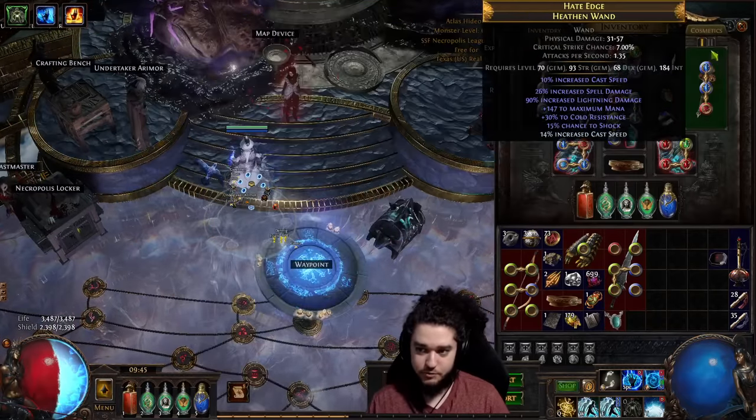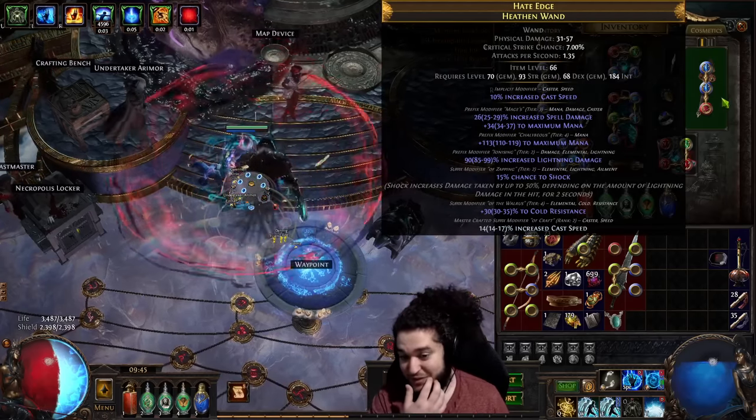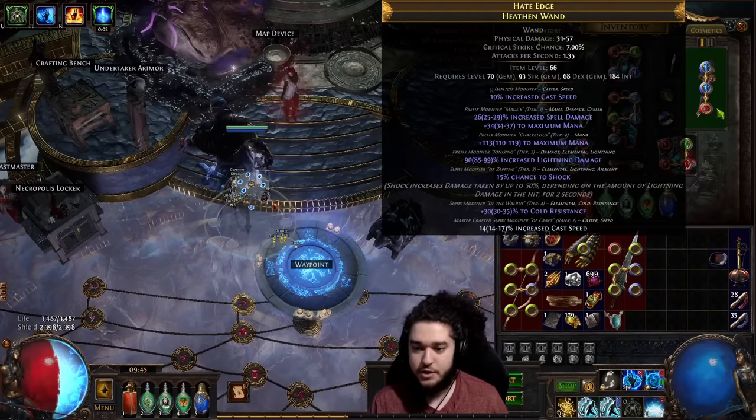Over here I've got Frost Shield and Sigil of Power with Duration. This is a wand I gravecrafted — it turned out really well, and it's probably what I'm going to end up doing for this wand slot too.